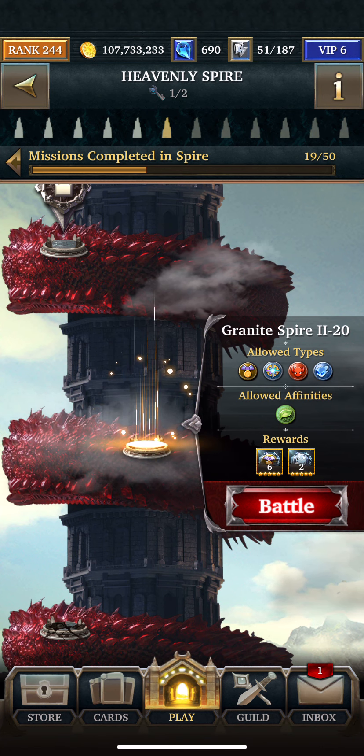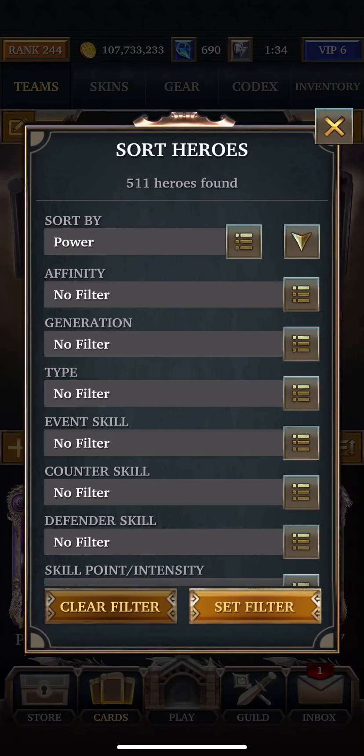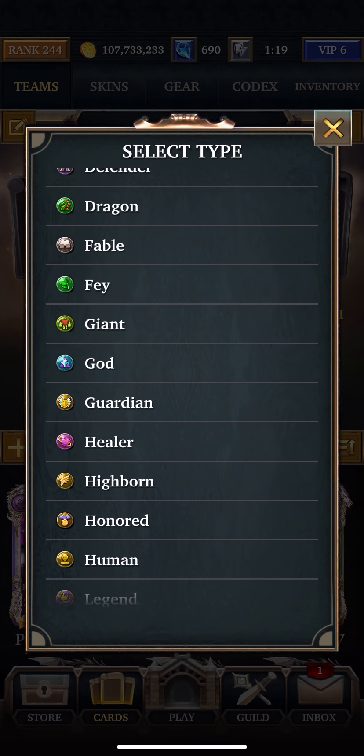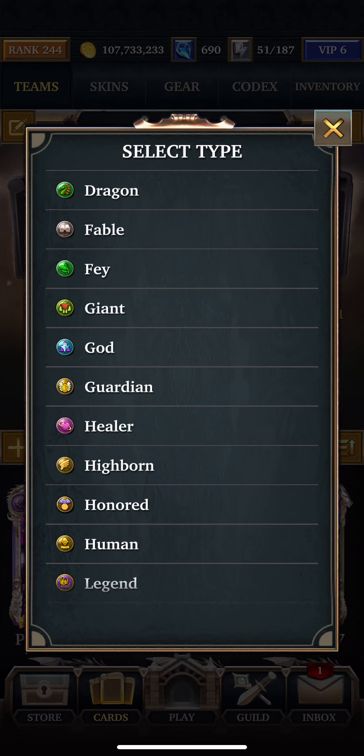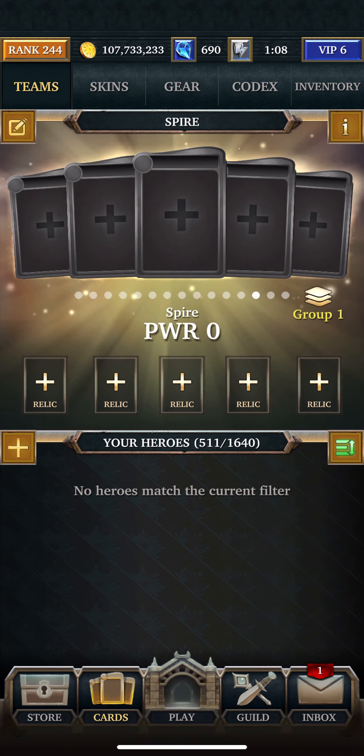So what you're going to need here is Earth, Honored, Blast, Corrupt, and Spirit. So let's start that. The attack is 6,337. The health is 76,027,201, and the defense is 95,035.